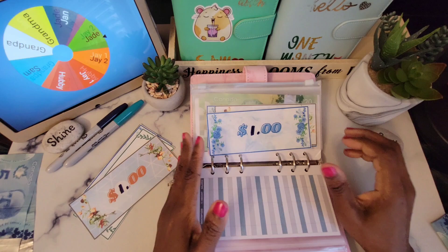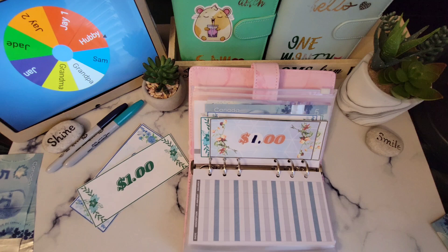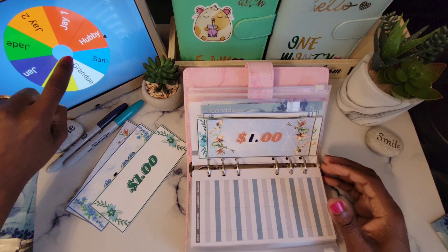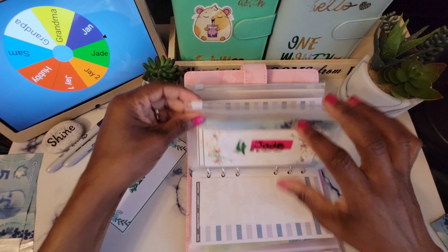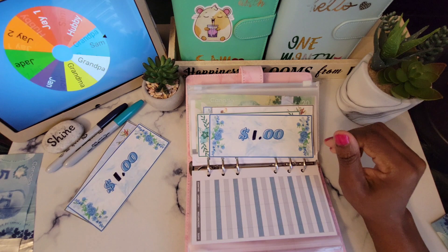Now it's Jan that gets one — that's the first one for Jan. Let's see who will get the next one. That would be Hobby — seems like Hobby is getting a lot this week. One more to Hobby. We have three more notes left, so let's see who will be getting these three. That's Jan getting another dollar. Jan gets one more.